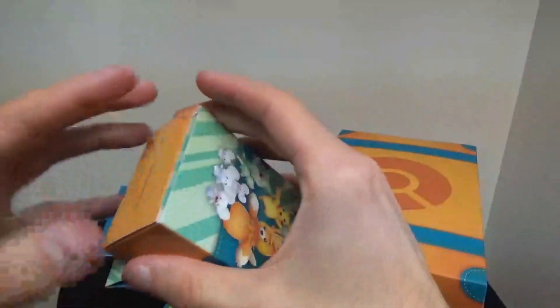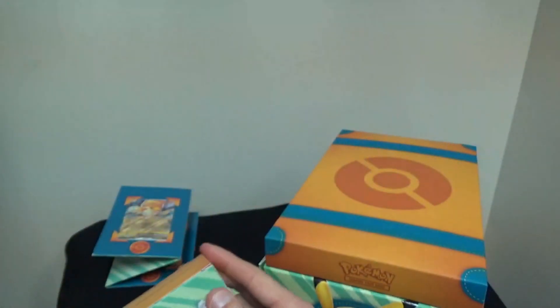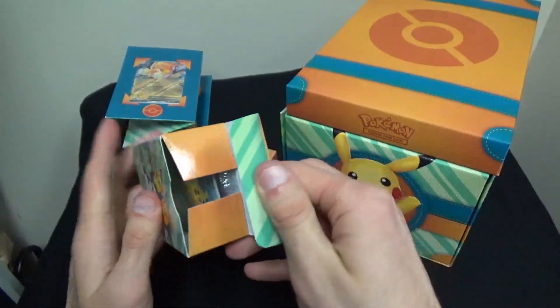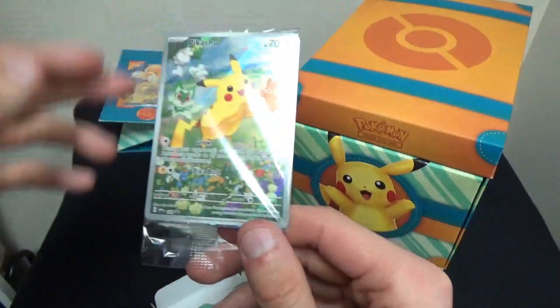And here we have a deck box right here. It's made out of cardboard so it seems to be a little flimsy. Oh, it opens from the bottom — so you open it from here, this is the top part. And here's the Pikachu promo card. This is really cute.